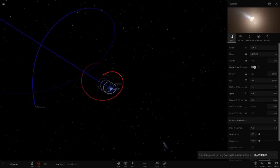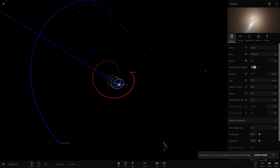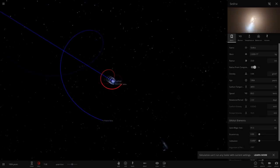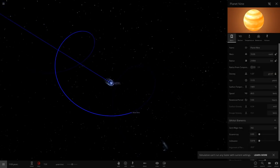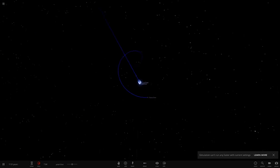Even Sedna can't hold out against this star, which is pretty crazy — Sedna can usually survive supernovas. Planet Nine is getting colder, interestingly. Sedna is completely gone now, so all that's left is two objects: Neptune and Planet Nine.